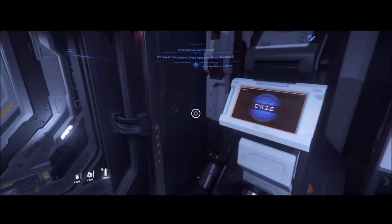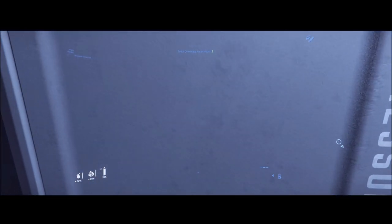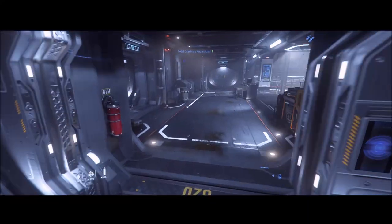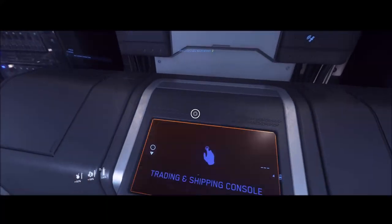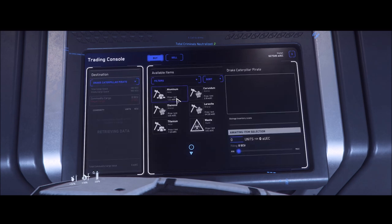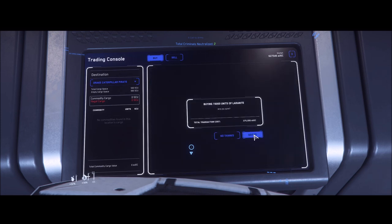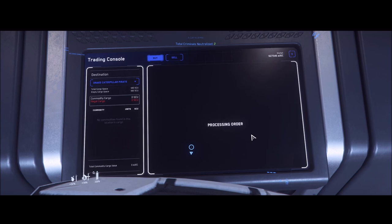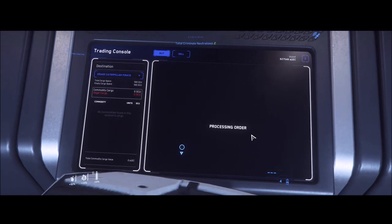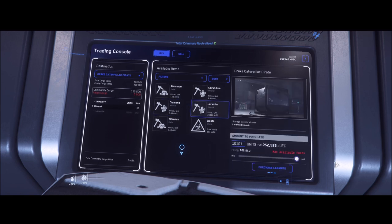Going into Tram and Myers can be confusing if you've never been there — finding the console is tricky because it's not in the same place as Ariel, Bezdek, or even the Shubin mining facilities. It's right over to the left once you get into the main part of the facility. You can see the Caterpillar has titanium, laranite, and diamond — all worth decent credits if you have something that can haul it.